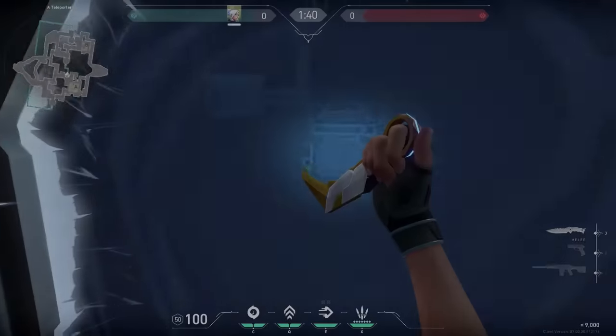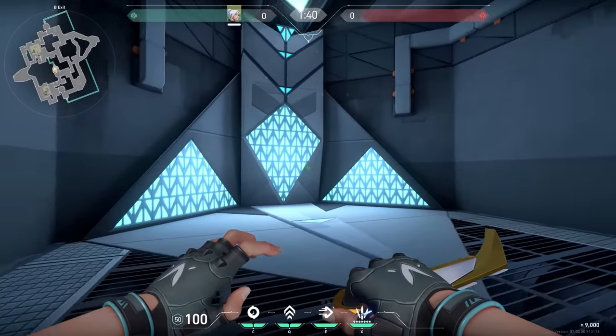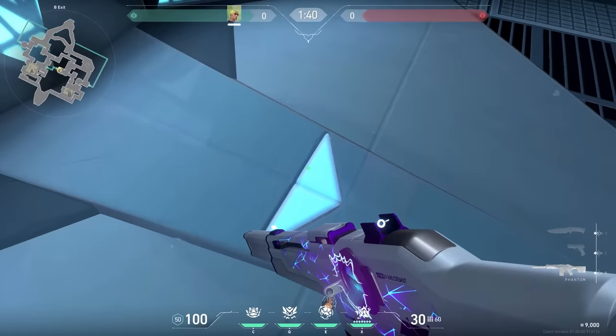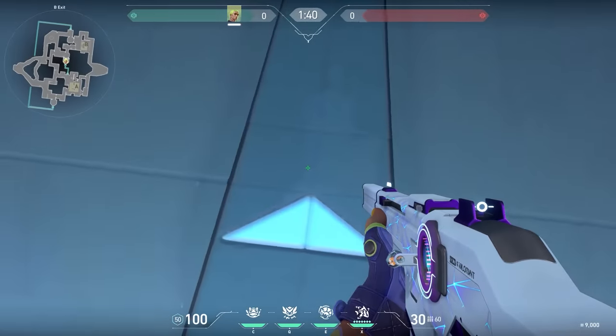Now let's continue the video. What's the mechanic about the Bind teleporters? Well, depending on how and where you enter the teleporter, you'll end up in different positions. If you walk straight through the middle, you'll end up a little bit to the right of the middle on the other side. If you walk through the left side of the teleporter, you'll end up even more to the right. And if you walk through the right side, you'll end up in the middle of the teleporter.